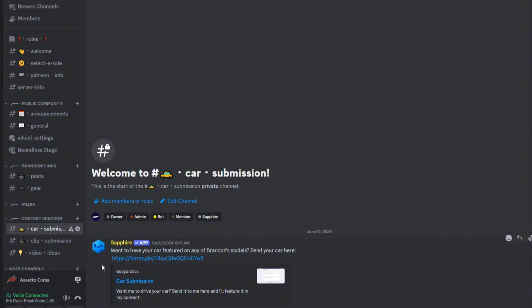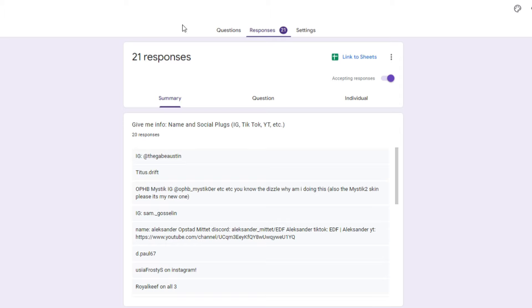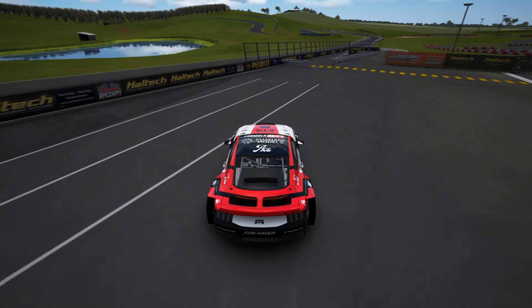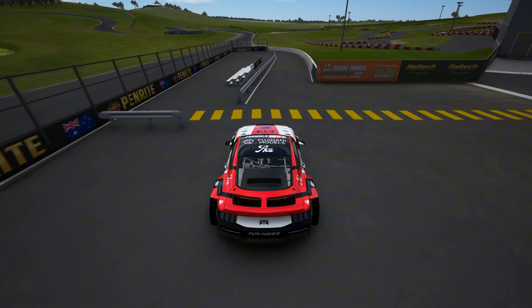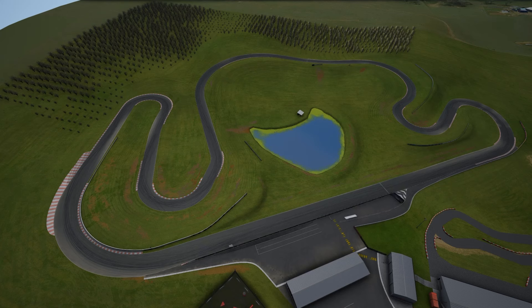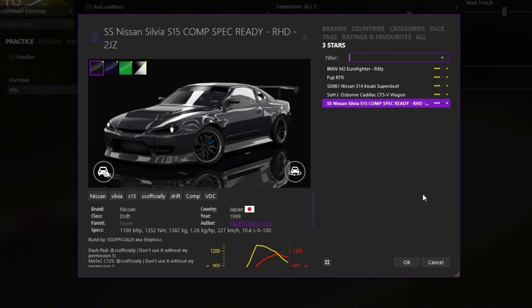In my Discord I have a submit your car tab, and I completely forgot about it. I checked one day and I have 20 plus cars to drive. To keep these comparisons consistent I'm not applying any tunes to any cars, and I'm driving on the same course which is Levingham Raceway in Australia. So let's get to it, starting with that S15.